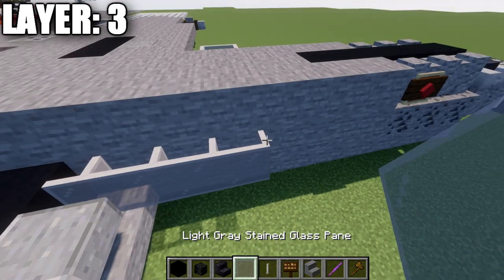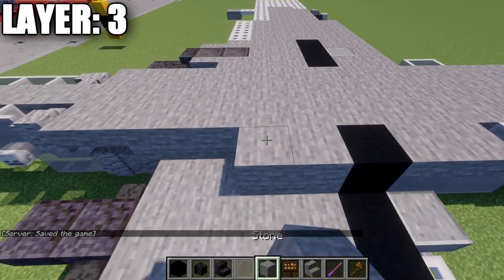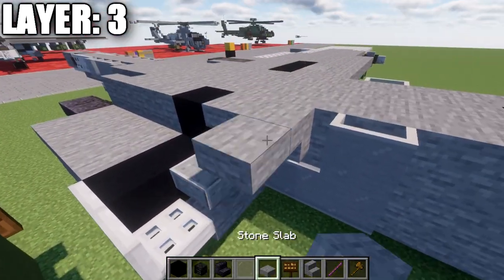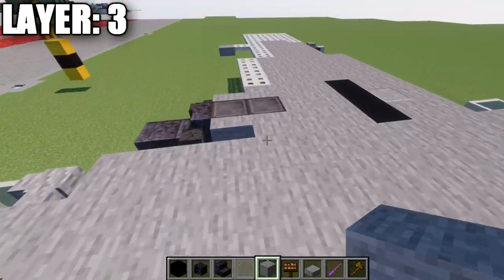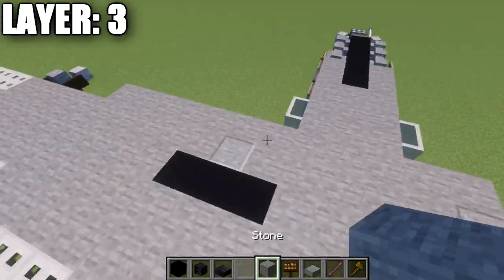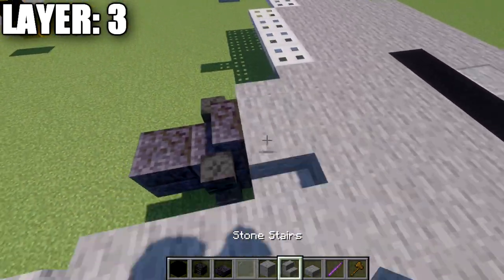Place two glass panes on top of the first two, then a row of two upside-down stairs. Then place a black concrete block, one, two, and three stone full blocks followed by a stone stair facing that direction. The next row is a stone top slab coming off this stair, then a polished andesite full block, a black concrete block behind it, four stone blocks back, then a polished black stone stair and a polished black stone slab — plus a wither skeleton skull on both sides of that stair. Then a top slab off this front one, five stone blocks back, and another stone upside-down stair.